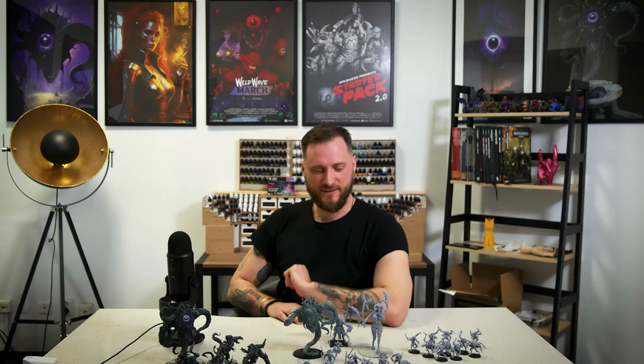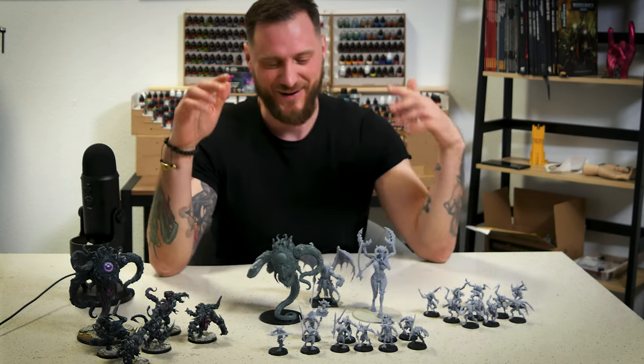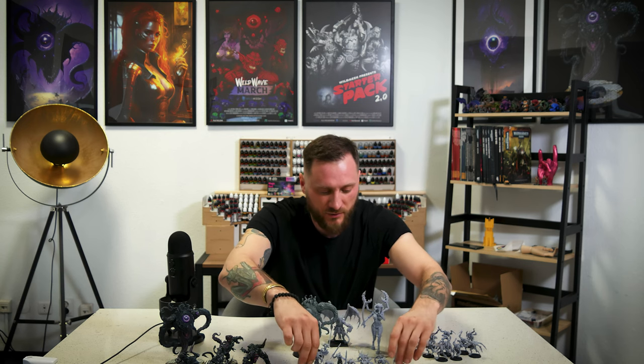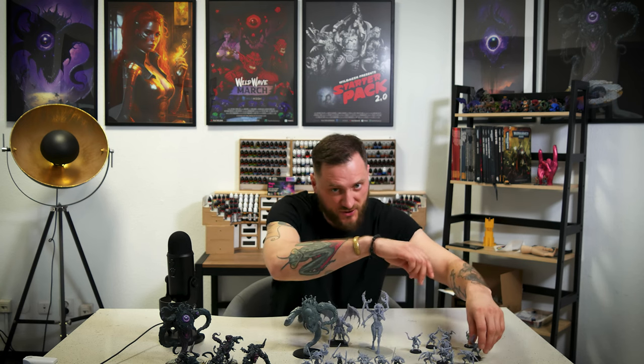Hey guys! It's time for wild news and what's in the wild wave march. This is what's in the wild wave march: we have two units — one of Demon Models and one of Hive Guys, the Abductors.